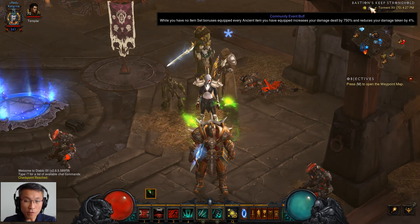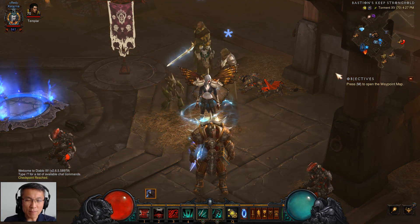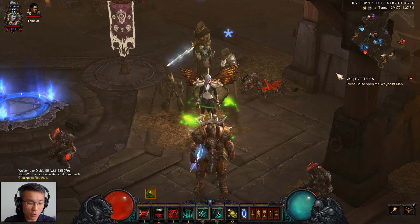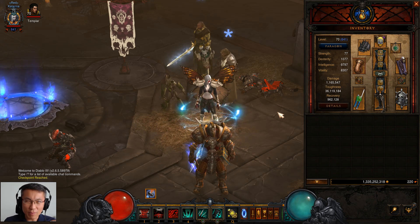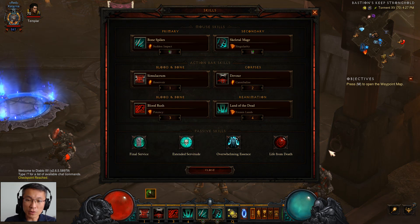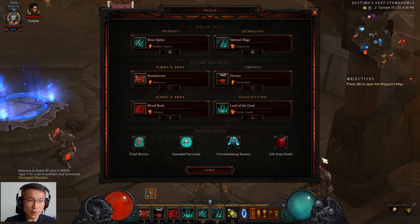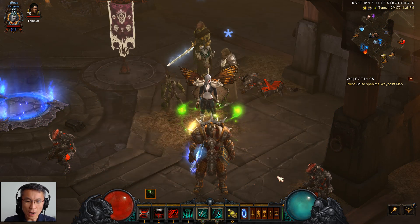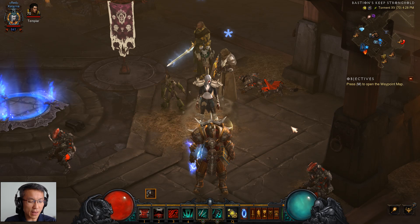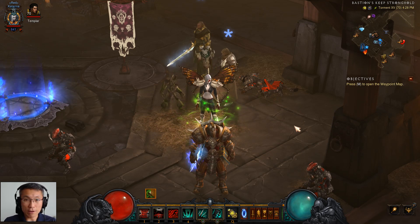I have never tried a Legacy of Nightmare kind of build before — I was always too lazy to collect all the relevant ancients. But this season I'm making some progress. There's still a lot of room for improvement and this is the build I'm using — pause here if anyone wants to take a screenshot. It gives you burst damage from Land of the Dead, and the mages are doing a fantastic job. You probably wouldn't use Bone Spike for endgame, but I like it — it gives you a bit of crowd control via stun.